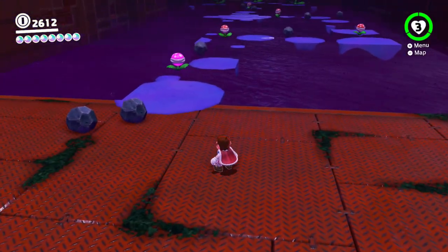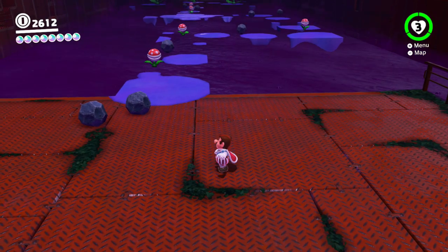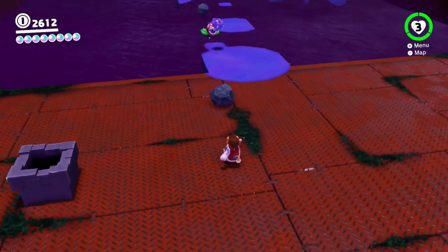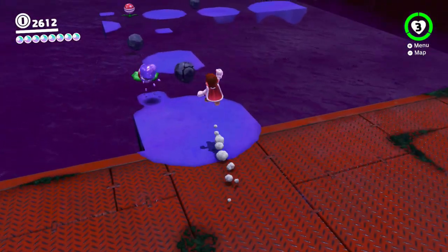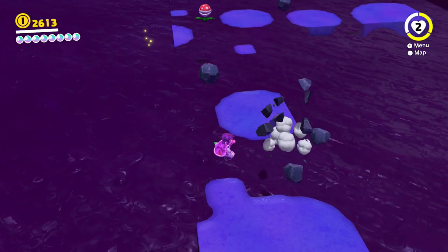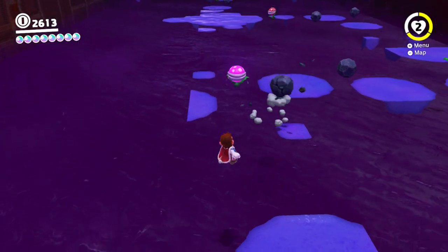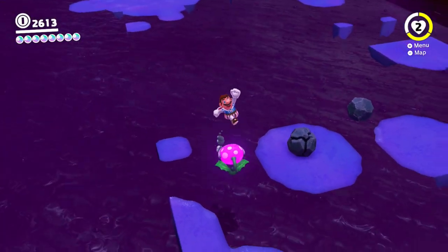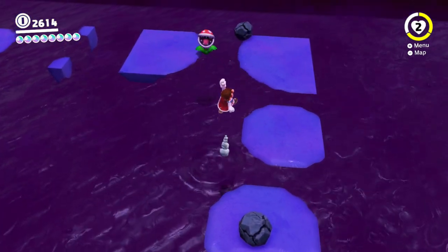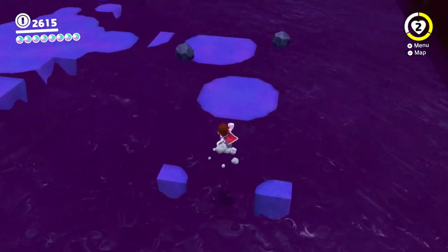So this looks familiar, doesn't it? But wait - we don't have our hat this time. So how do we cross the poison of doom? Well, what we're supposed to do is - yeah, we're supposed to kick the rocks into the piranha plants to prevent them from spewing their poison too much, and then you were able to cross without getting hit by stuff. Oh shoot. Well, that's one way of doing it at least.